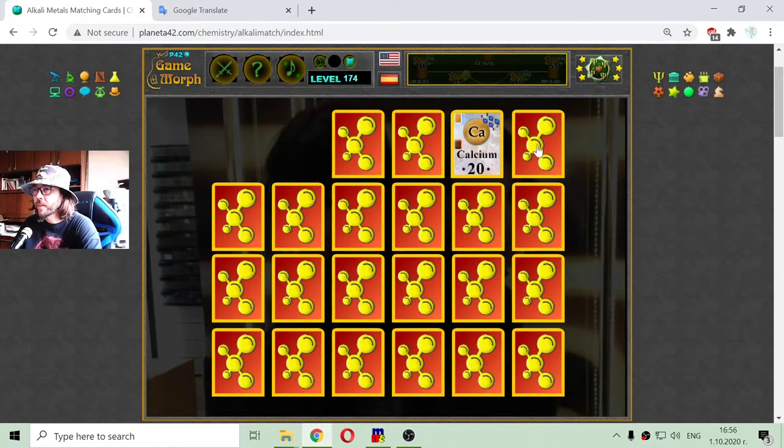Calcium — alkaline earth metal with atomic number 20. And this is francium, the last alkali metal, which is actually radioactive.